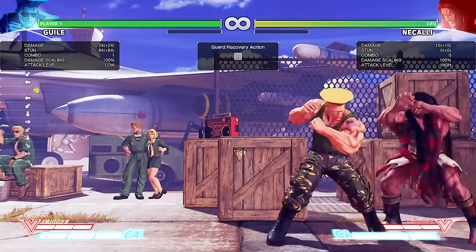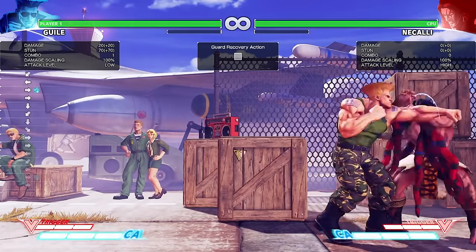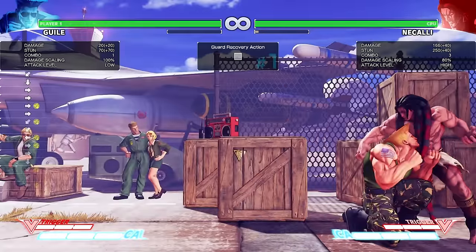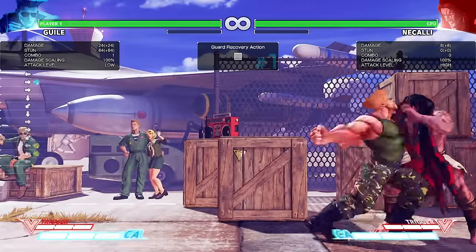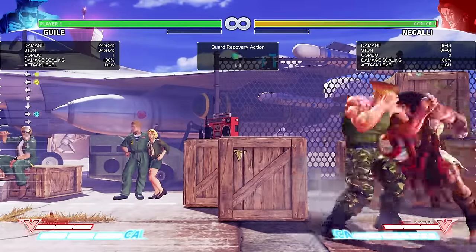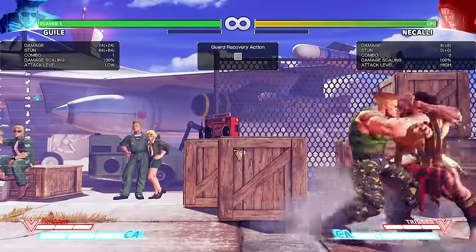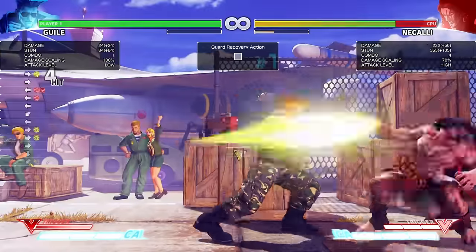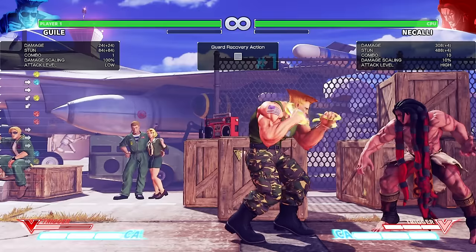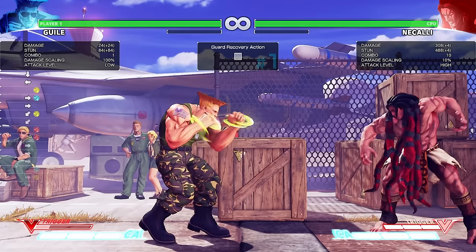And since this is plus 6 on counter hit, then you get this — you get a big punish. You could do standing fierce or crouching roundhouse. And you can do the loops once again. I'm telling you, after a frame trap, if he's in the corner and he has B-Trigger, you're pretty much guaranteed to get a loop. There are so many ways to land the loop — it's ridiculous.